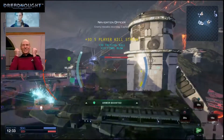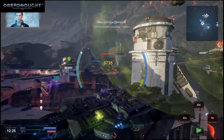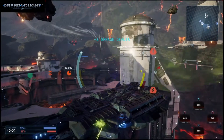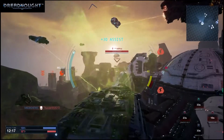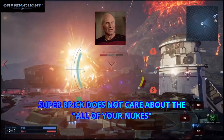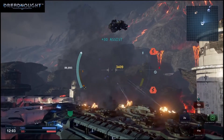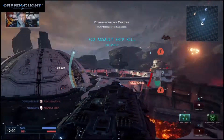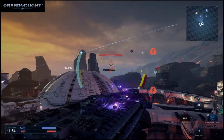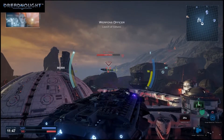Enemy missiles incoming, Captain. Exoshell deactivated. Picking up enemy contact. Understood. Swapping to amplifying weapon systems. Our interceptor jet has a lock. Guiding system online, moving to target. Command ship detected — it's the enemies. Launch all Vultures.